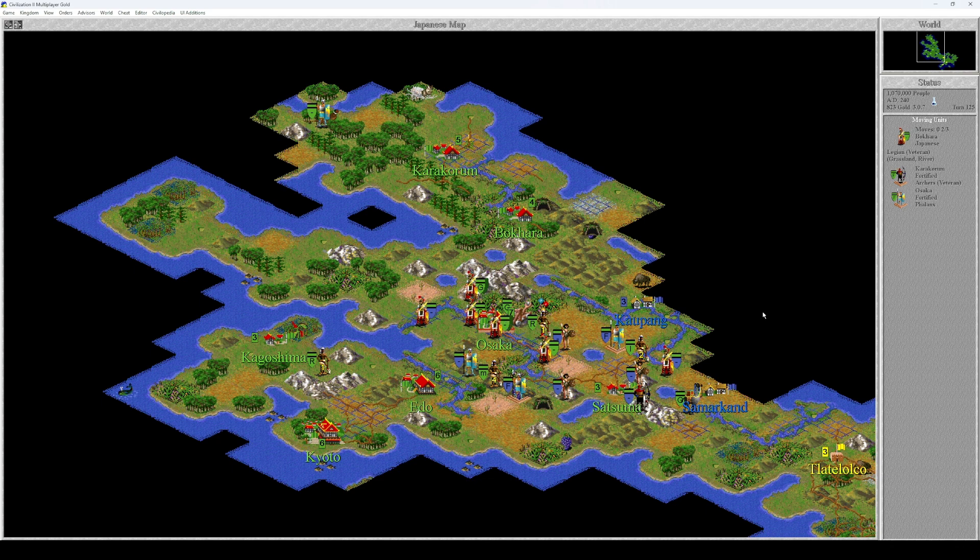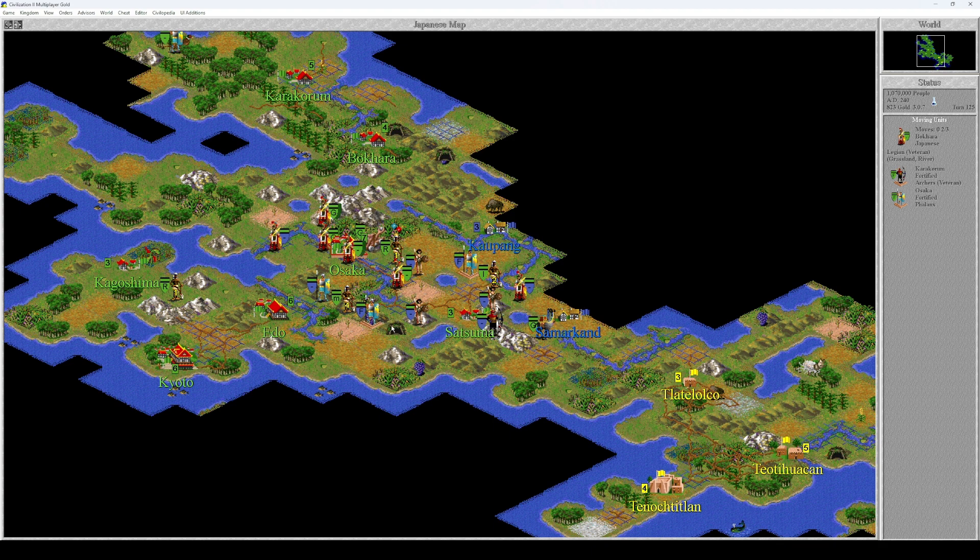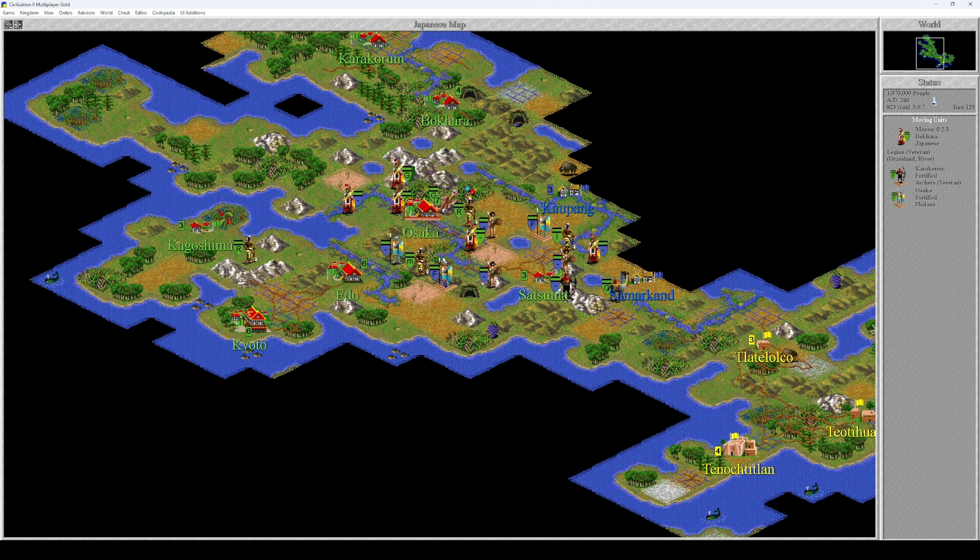Hello and welcome to another episode of Let's Play Civilization 2. We're just about to attack the evil Vikings. Let's think about how we should line up our troops. I think we can see all the Viking units — one legion over here, one phalanx over here, one fortified phalanx, a warrior here, a warrior here, and four units surrounding my settler. I think this turn it's not the best turn to attack, so let's reconfigure our army and do a sneak attack when the time is right.